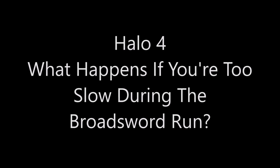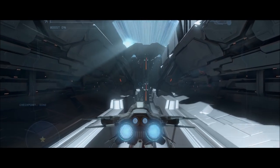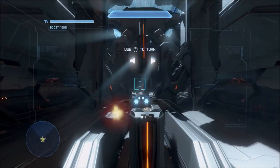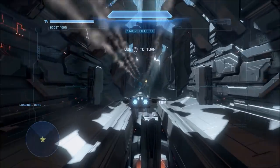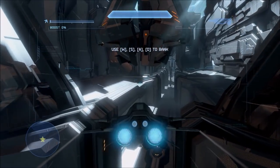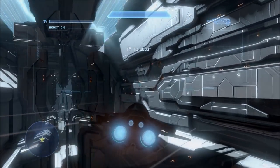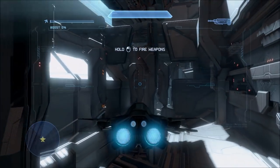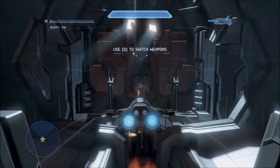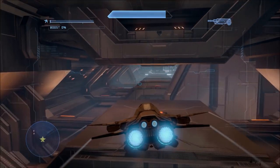Hey guys, Channel Heat here. For today's video we're going to be attacking the question of what happens if you're too slow during the broadsword run on Mission Midnight in Halo 4. During this part of the mission — the very beginning — you're supposed to find a broadsword along the Didact ship and get to the very end as quickly as you can while dodging obstacles. You can slow down by pulling back on the left stick, which makes it easier to maneuver.